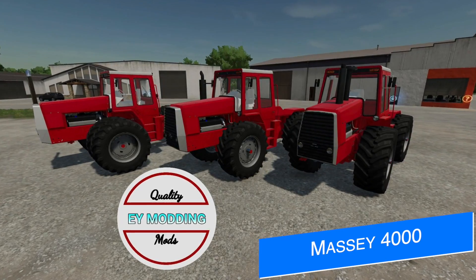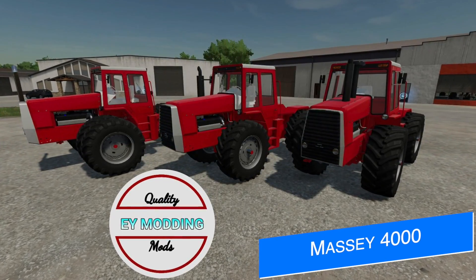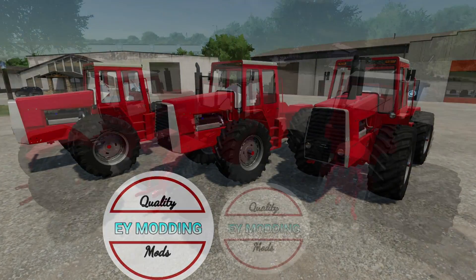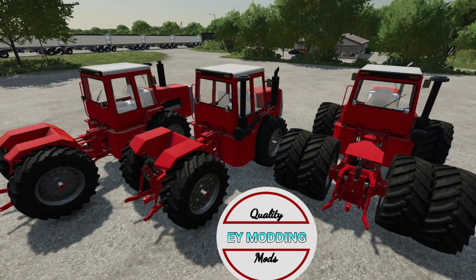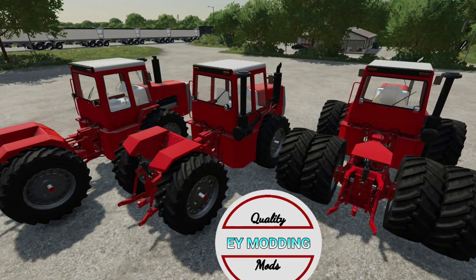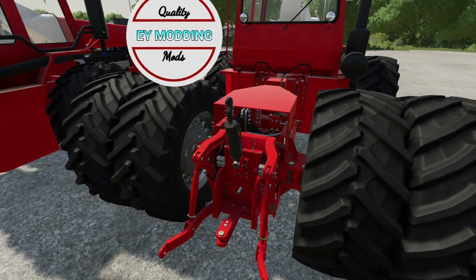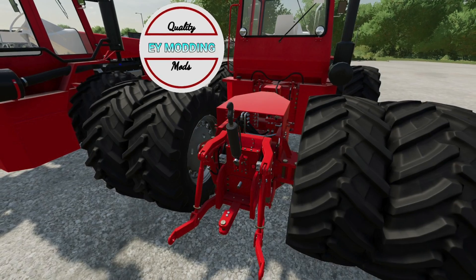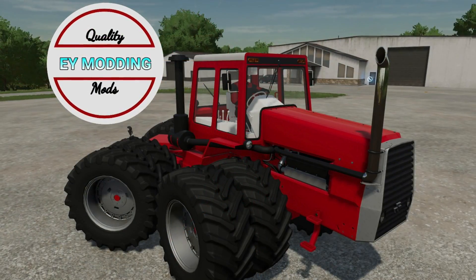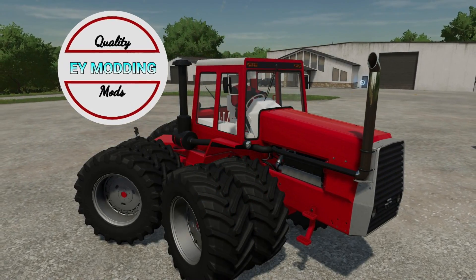Here's one we've been following since the very beginning: the Massey Ferguson 4000 series from EY Modding. Over the weekend he was able to get color onto the tractor, showing off three different wheel options — singles, twins, and duals — and we also get to see three different exhaust options on the hood. The mod is slowly taking shape and it's really cool to see the progress. Check out EY Modding — link below — so you can see the progress from the very beginning up until today.